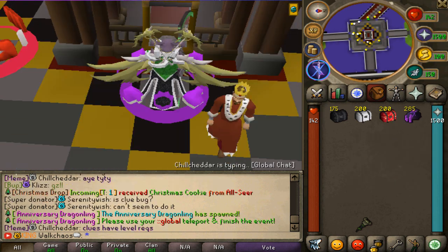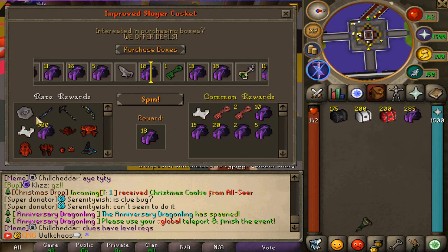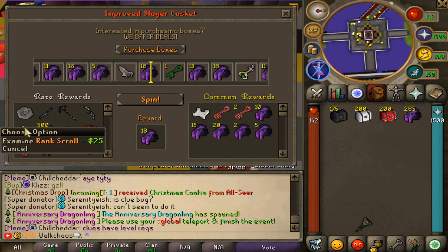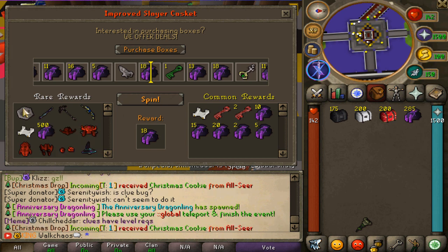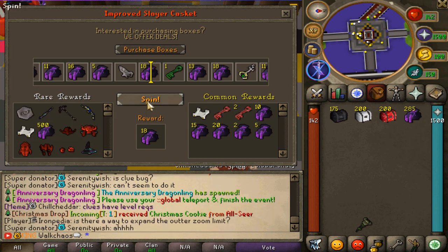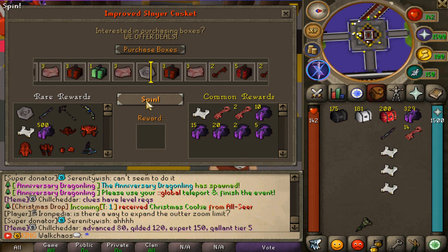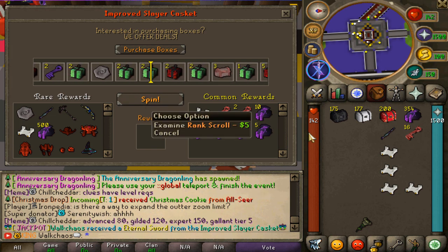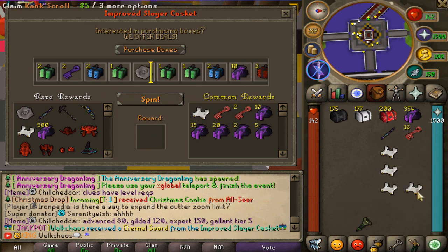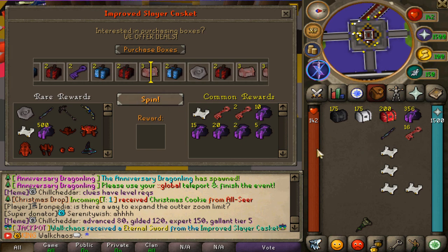The loot already looks much better from the improved slayer casket. You get a lot more cash, and you can also get the entire demonic set, the eternal sword, a $25 scroll instead of the $5 one, treasure island teleports, eternal bones, and the eternal bow. Opening 25 live — we hit multiple $5 scrolls and also the eternal sword, plus a bunch of beautiful keys. Not too shabby.